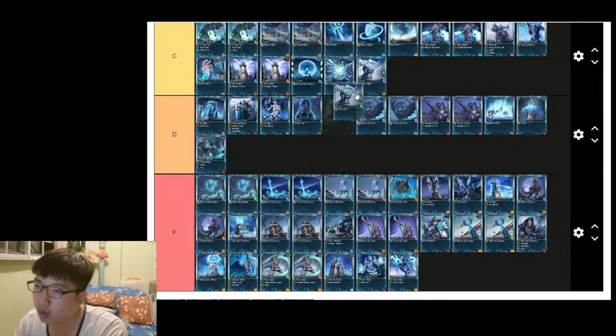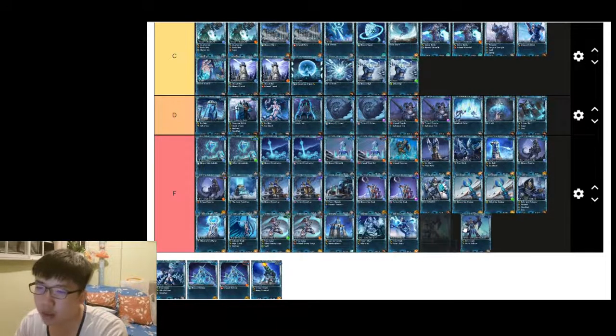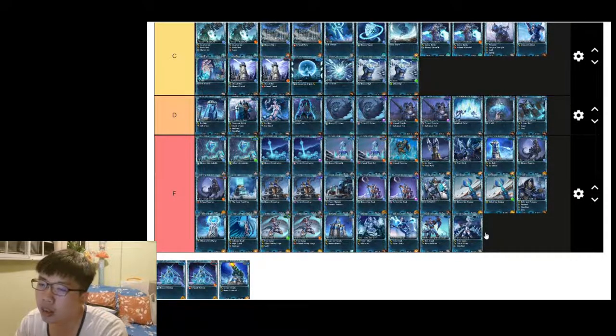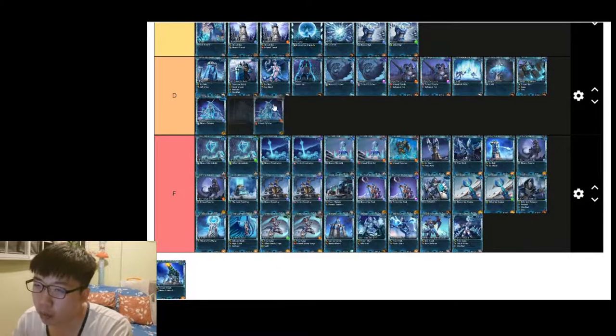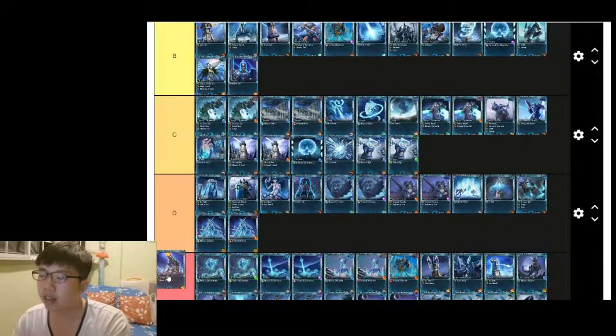Walden Seizure is a situational card but quite useful if you use it well — C tier. White Rangers and Winter Witch are both F tier — not going to say anything more about them.